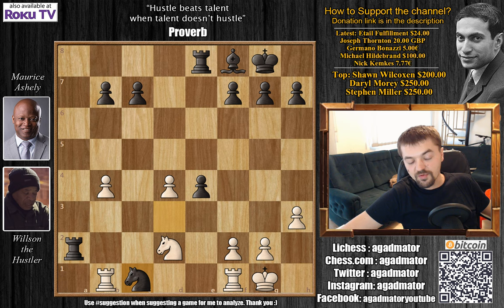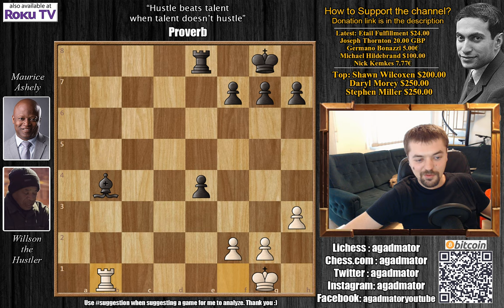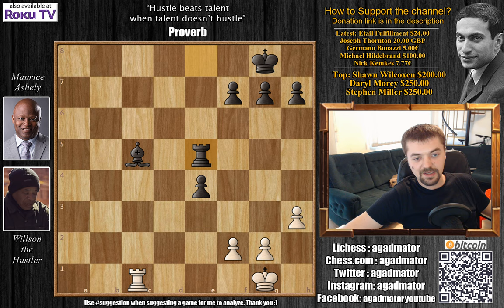Now comes knight captures on c1, removing the defender of the d2 knight, rook captures, rook captures on d2, rook captures on c7. This is a completely winning position for black — up a piece. Rook captures on d4, rook captures on b7, rook captures on b4, rook captures, bishop captures. Any other player would probably surrender this position, but Wilson the Hustler hopes for some hustling chances. Rook to b1 attacking the bishop, bishop to c5. Wilson also imagined he might win on time, but Maurice was way up on time.